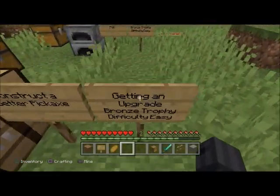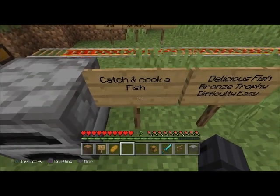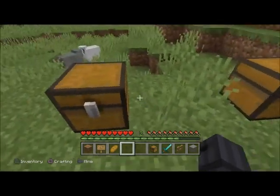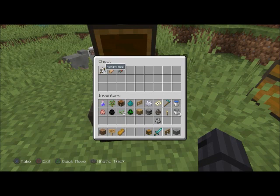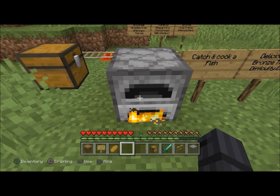'Delicious Fish' — bronze trophy, difficulty easy. Catch and cook a fish. You need to make a fishing pole — two pieces of string and three sticks. The only fish you can cook is a cod or a salmon. Put it in the furnace; as long as it's one of them, you should get it.